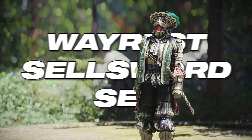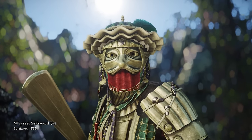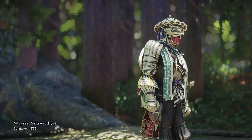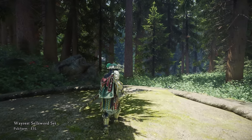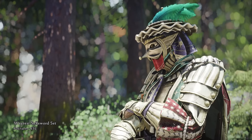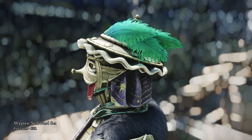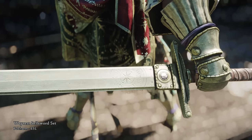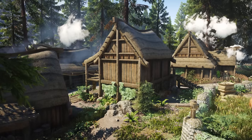The next mod is Wayrest Sellsword Set. This is a Breton-themed armor set with a shield and a weapon. As always, this mod author comes up with incredible designs and quality, and Wayrest Sellsword Set is no exception. This is a heavy armor that can be crafted, and comes with new loading screens. The armor is peculiar and highly detailed, like a mix of an explorer, astronomer, and a jester. The sword is blunt with a compass-like pattern on it. The helmet has two versions — with and without the mask.